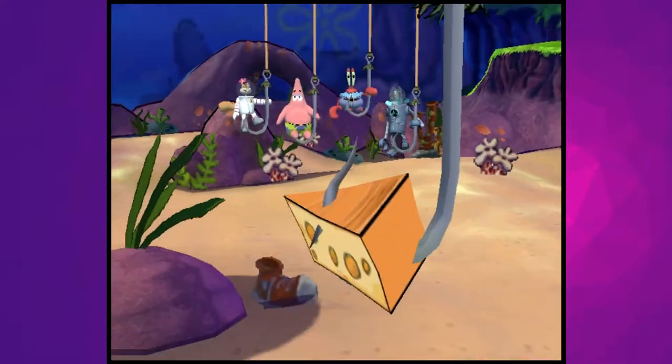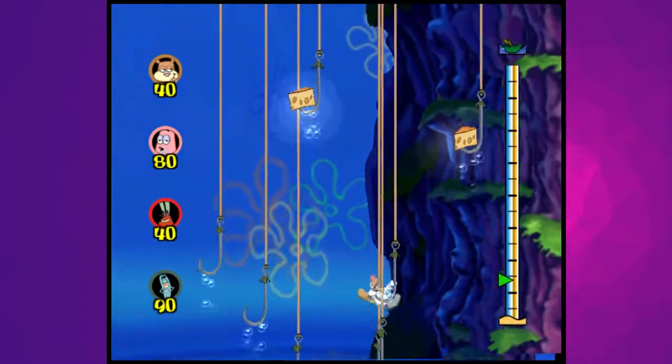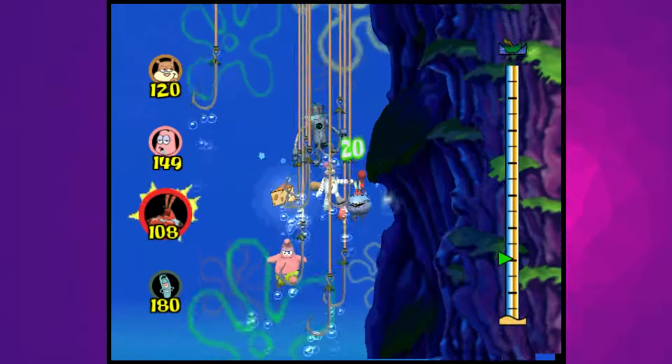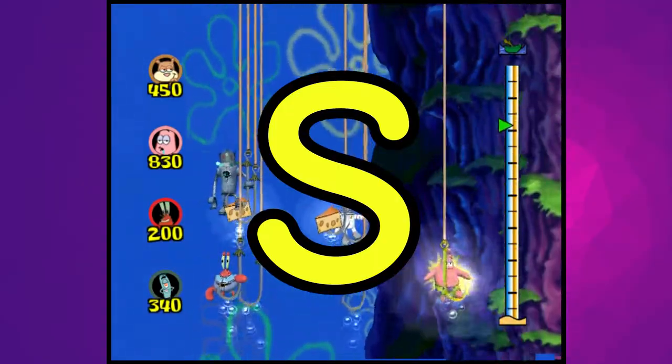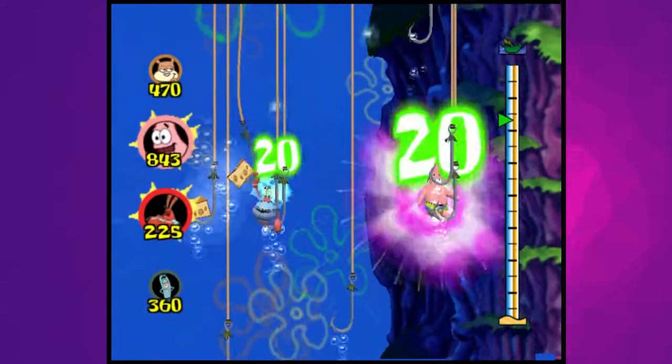Hook, Line, and Cheddar is another amazing minigame locked from the start — you have to clear silver story mode to get it, but it is absolutely worth it. There's high intensity gameplay, risk versus reward, skill expression, catchy music, and atomic wedgies. Easy S tier. Hook, Line, and Cheddar gives even Goo Ladiators a run for its money — it's that good. It's also a direct homage to the Hooky episode, which is awesome.